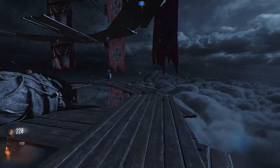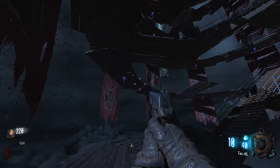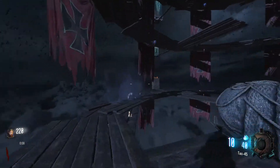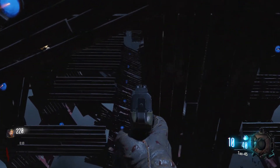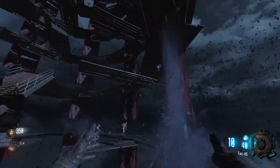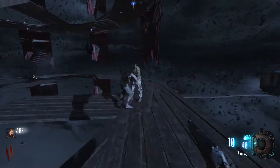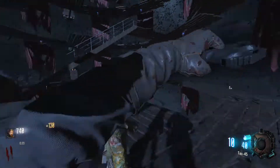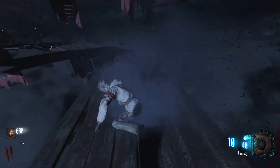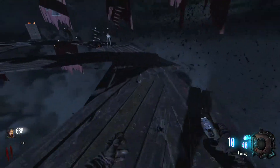Welcome back ladies and gentlemen to another Call of Duty Black Ops 3 Custom Zombies map. This time I got another challenge map for you guys to check out. It's called Temma. It's like this floating fortress of just wooden planks up in the sky with a bunch of crows flying around it and Nazi flags all over the place.